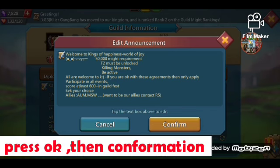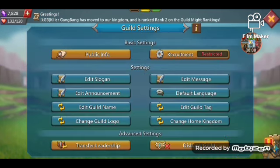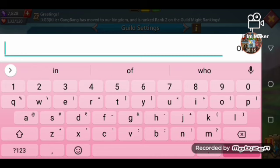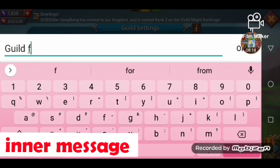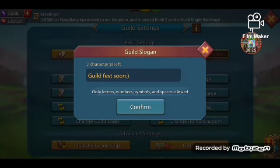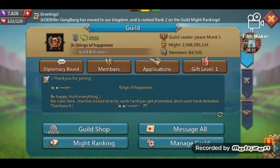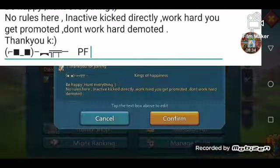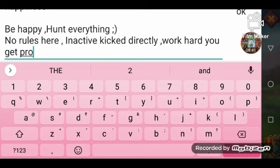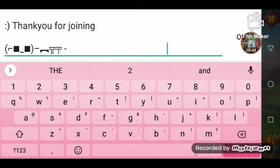The outer message is known as the announcement, and the inner one is known as the message. There's a little difference: the outer message is seen by players who didn't join, while the inner message can only be seen by players who have already joined the guild. Forming the guild is important along with editing. You can see my old editing which I am removing now to form the new video.